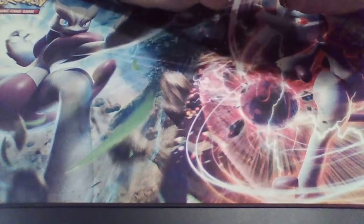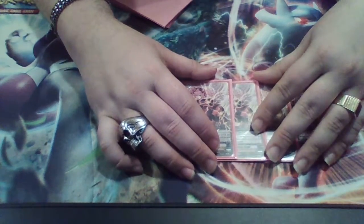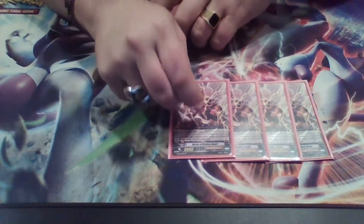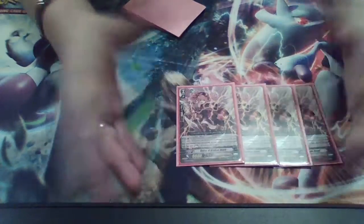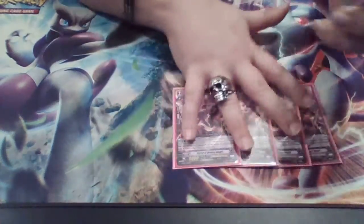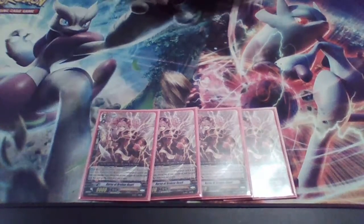For grade twos, we play four copies of Nurse of Broken Heart — I'm assuming everybody knows what this does. This is the best grade two Angel Feather has; it's arguably the best card in the deck, except maybe Gabrielle. Basically when a card is placed into the damage zone, she gains plus 2,000 power and gives plus 2,000 power to the Vanguard. You can stack your defense up really high on your opponent's turn and make it much harder for them to hit Gabrielle, which is extremely frustrating for your opponent.